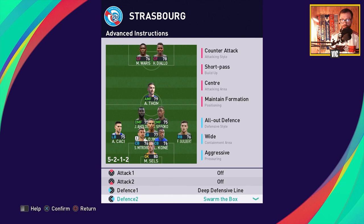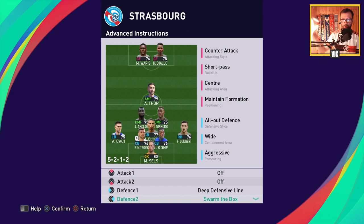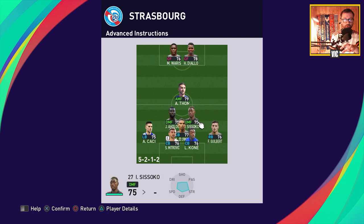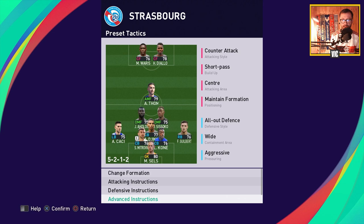For advanced instructions we are using deep defensive line and swarm the box — basically stacking the box whenever the opponent has the ball on the wing trying to cross. The deep defensive line means everyone drops back whenever we lose the ball to avoid the long through ball over the top. You should also consider activating defensive instructions for your central midfielders. If you are playing players other than Aholu or Sissoko — since they are anchormen by playing style and will stay back regardless — you should put the defensive instruction on any other defensive midfielder you use, such as Jigu.